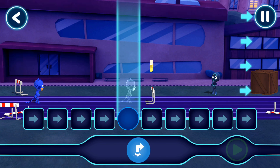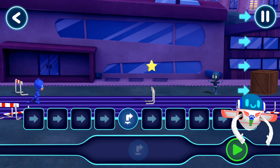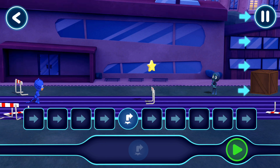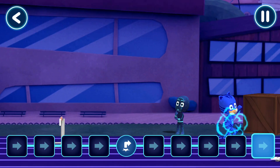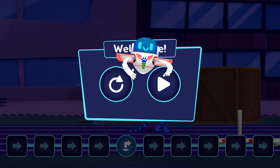We need to give our heroes commands to help them on their adventure. That's great! Now, let's see what happens when you tap the play button. Well done! That's where we want him to jump. Tap here to continue.